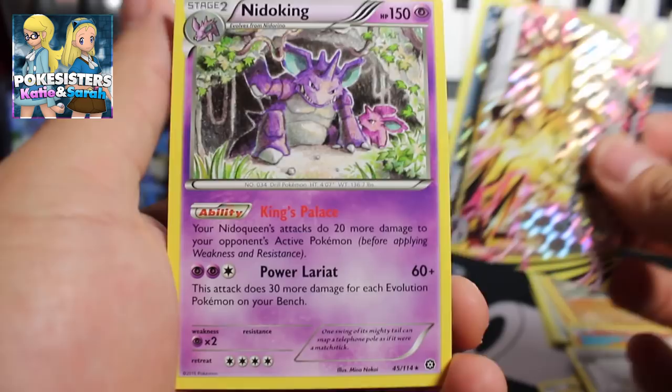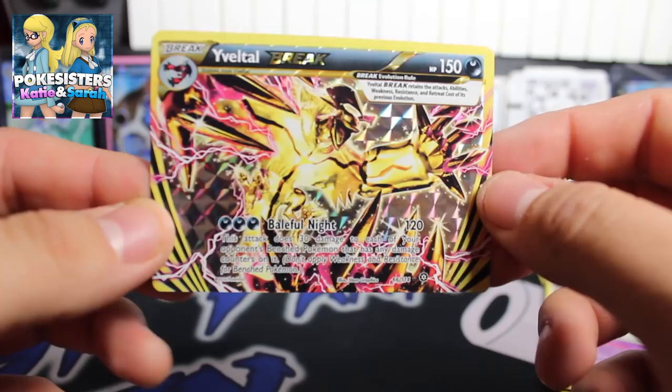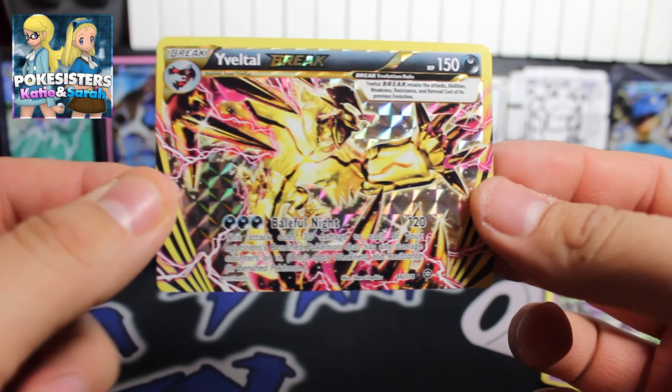Our last rare of this pack is a Needle King regular rare. We did get this Evelta break card, so let us know in the comments below on both videos — mine and the Pokey Sisters' — who got the better pulls. Check out their channel by clicking on the iCard and the link in the description below. Don't forget to like and subscribe over on their channel if you haven't already. Hope you guys enjoyed this video, thank you for watching and have a good one!